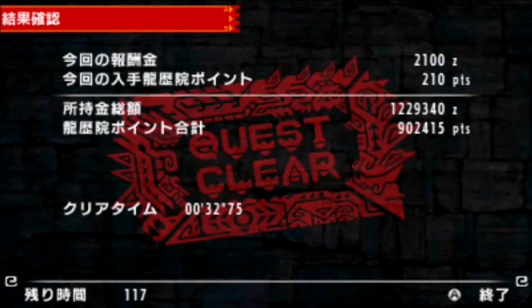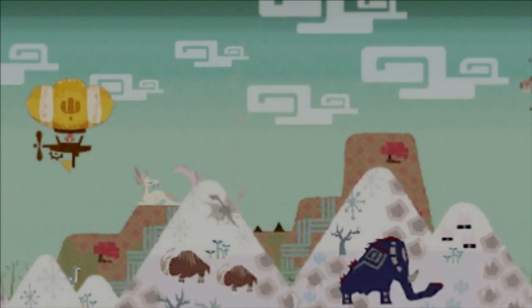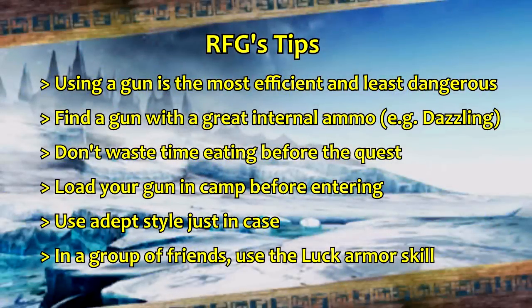A good solid average to expect is anywhere from 20 to 25k per run, which is pretty good. Some tips and considerations for this particular run: I would highly suggest that you use a gun as I deem it to be the most efficient and least dangerous weapon to use.